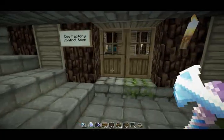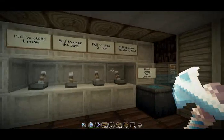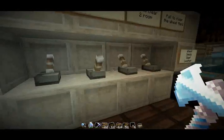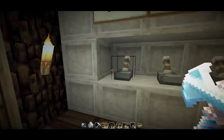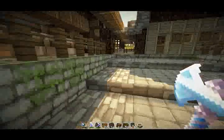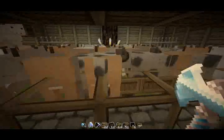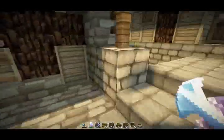All the items go here in my control room. This is the cow factory control room. We have a pool to clear the two rooms — I can clear them, and also clear the crops. Also, between the cow rooms I have a gate, because you can't spawn cows from eggs like chickens, so you need to breed them. So when I clear one room, the other one has some cows, so it's easier for me to keep going.